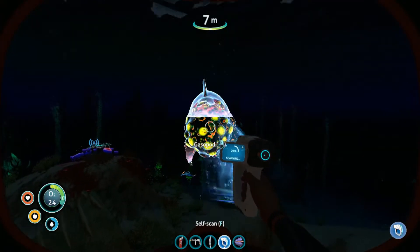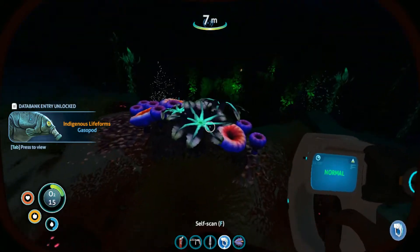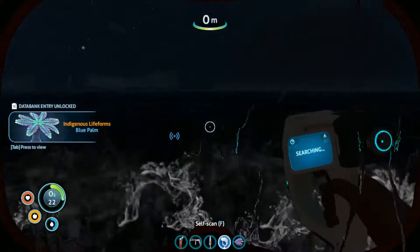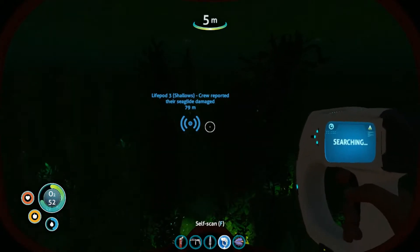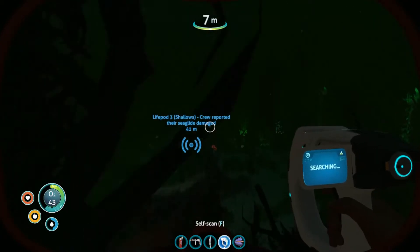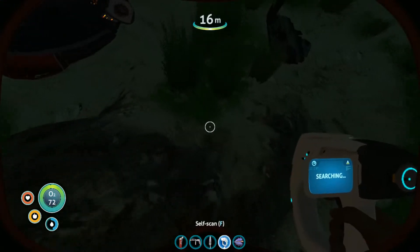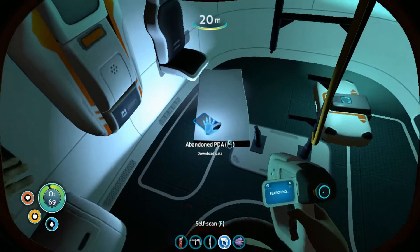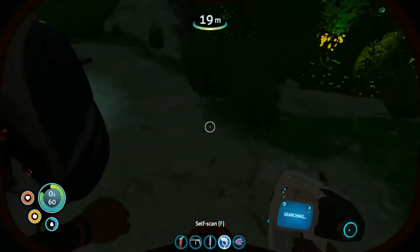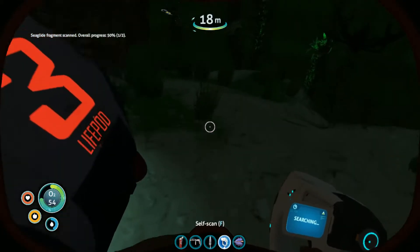Gas-o-pod — you get one guess what they do. I don't want to find out right now. And then we gotta get some oxygen after this. Before I record next episode, I'm going to get the stuff I need to make the next level oxygen tank. We're almost there. Life pod. Old PDA. Integrating new PDA data. I wonder if there are any fragments. Right-click — duh. Oh, there's — you need two fragments to make that Sea Glide end. Is there another one here?